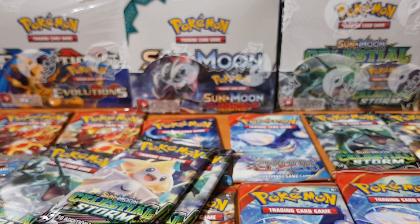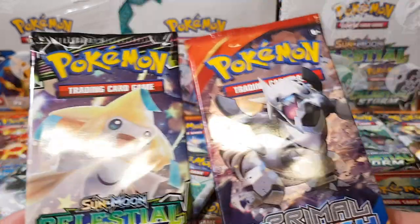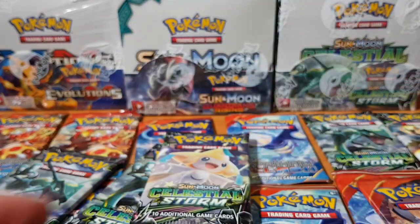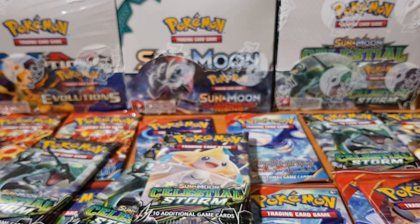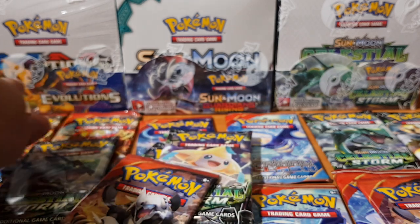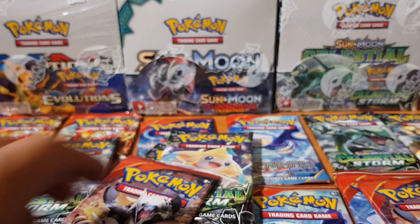Yo, what's going on my fam! Richasaurus bringing you guys another bloody pack opening. Today we'll be opening up some bad boys — Primal Clash and some Celestial Storm. Look at that Jirachi, my boy Jirachi over there, looking super fly. I'm actually running out of booster packs so we're going to move on to my booster boxes — I'll be doing a booster box series soon, just letting you guys know.